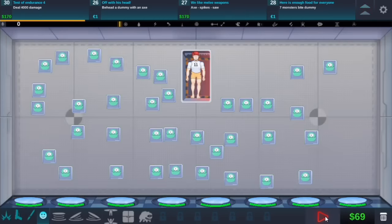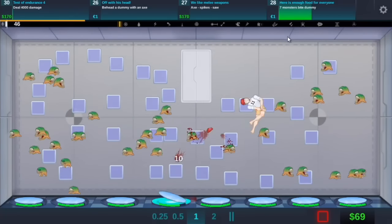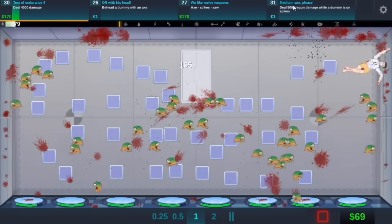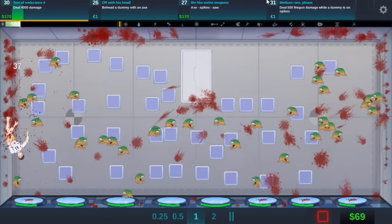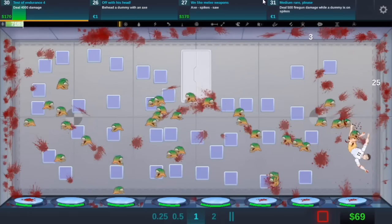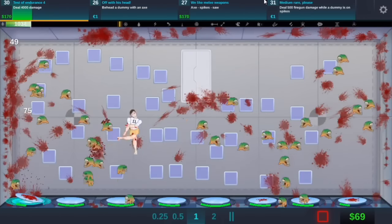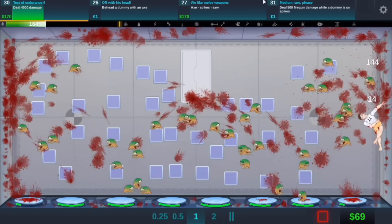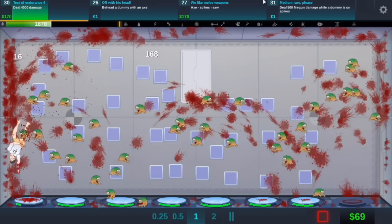Oh, I can actually drag it - click and drag. This should work. Seven monster bites, that's going to be like easy. There we go. Now we have to do 4,000 damage. Wow, look at them all go.